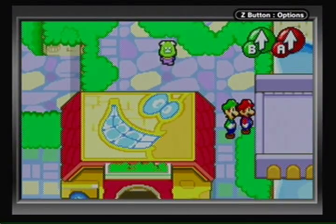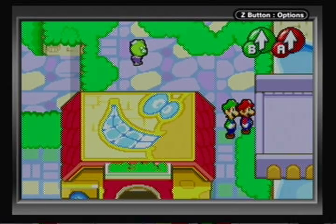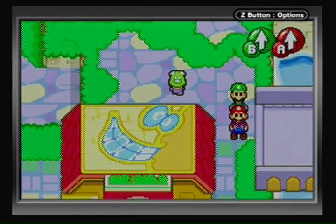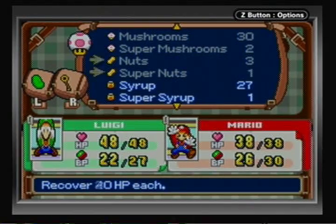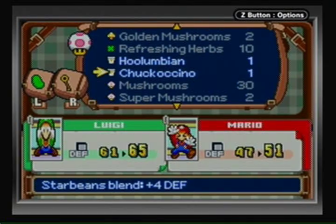Hello everyone, this is Shadow Mario 41 and welcome back to Let's Play Mario and Luigi: Superstar Saga. In the last video we messed around in Beanbean Castle Town, did a lot of side quests, and even caught a ghost. But anyway, first I'm gonna heal up — I definitely forgot to do that — so let's do that first thing.